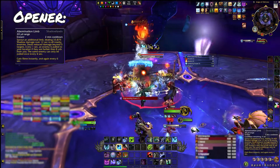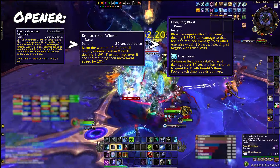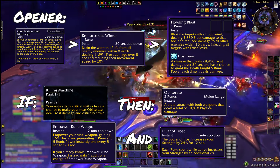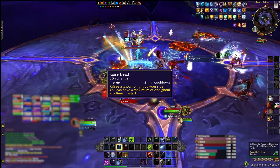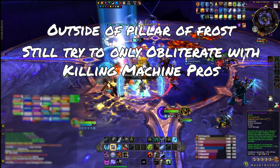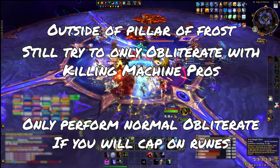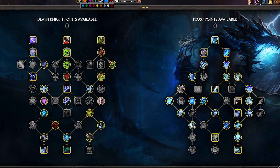Your opener for Obliteration is Abomination Limb and Remorseless Winter, then shoot out a Howling Blast while getting into range to apply Frost Fever. If you get a Killing Machine proc, use Obliterate, then use Empowered Rune Weapon and Pillar of Frost. As soon as Pillar of Frost casts, cast Raise Dead — which is not on the global cooldown — to utilize the extra strength. From there, follow the regular rotation. Outside of the Pillar of Frost window, use Obliterates mostly when you get Killing Machine procs, and only do a blank Obliterate if you're about to overcap on runes.